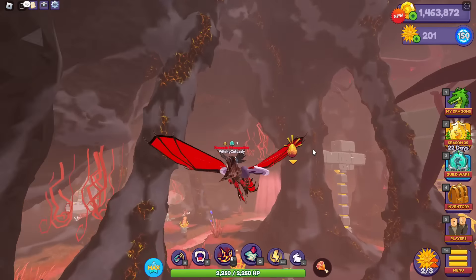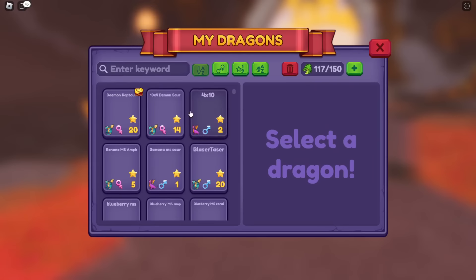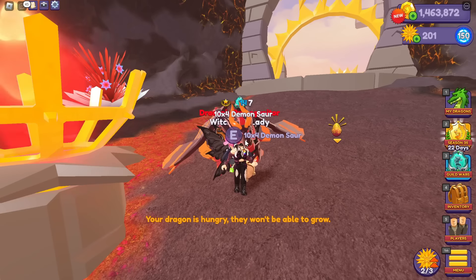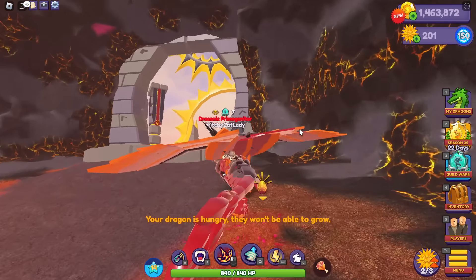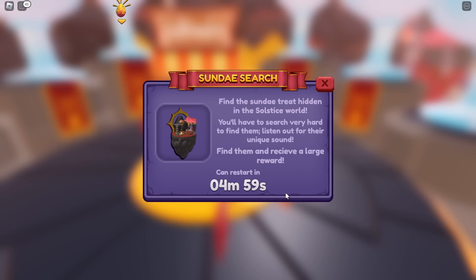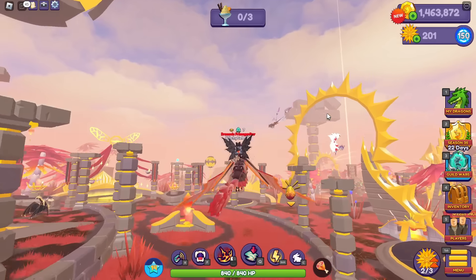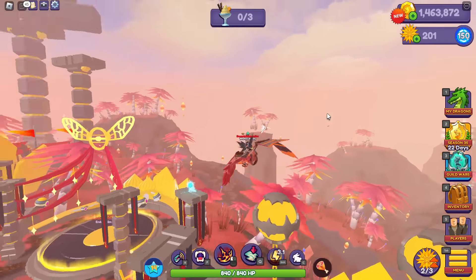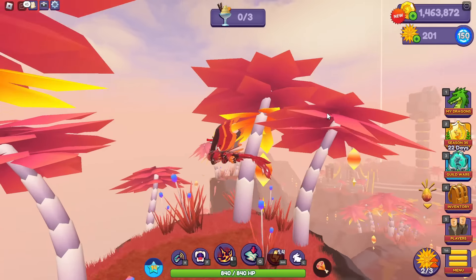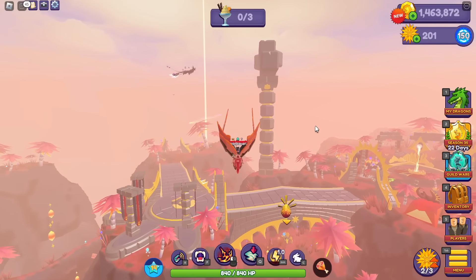While I have you here, let's run a sundae game so you can see that in action. I'll get out a faster dragon — I love Demon Raptor but it's a little slow, so we're going to use Demon Soar, which has really good stats. That's the jingle you want to listen for if you have sound on. If not, just look for the little sundaes.